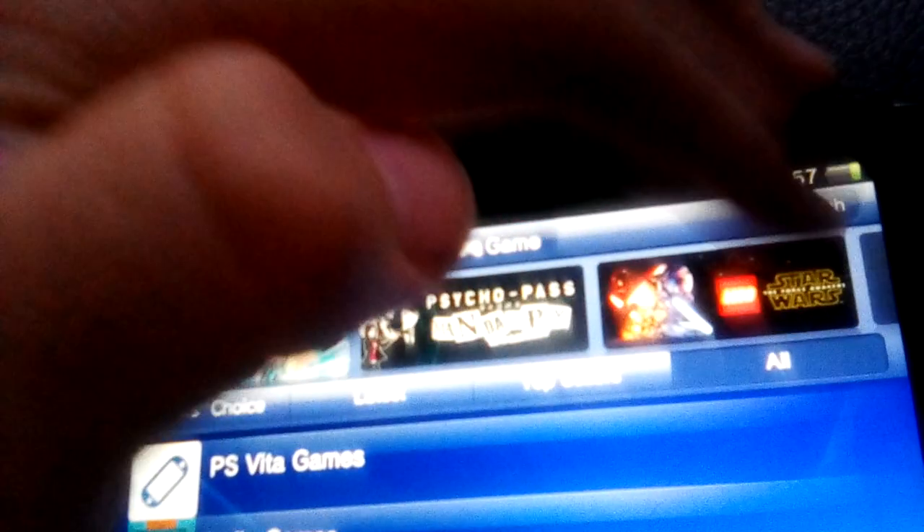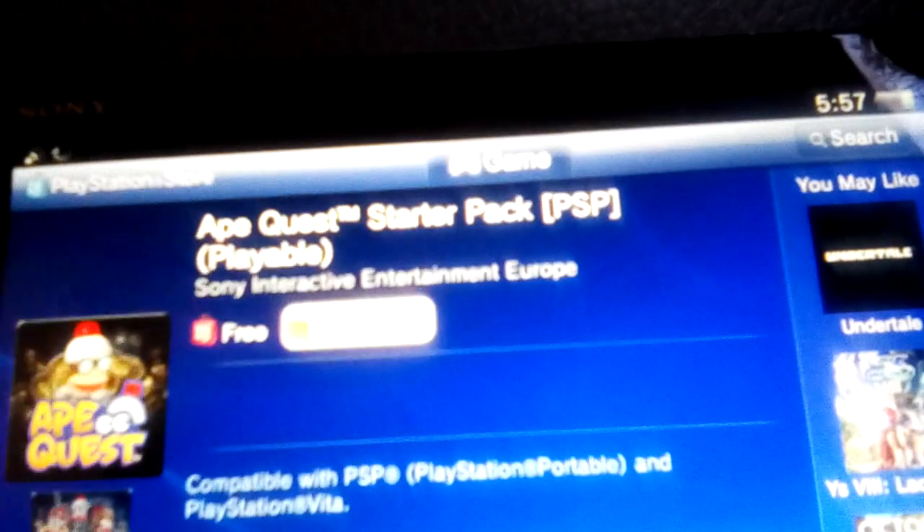What you're going to do is just head over here into the PlayStation Store and find the PSP demo. In Europe, you can use Ape Quest's Zelda Pack — just download it.